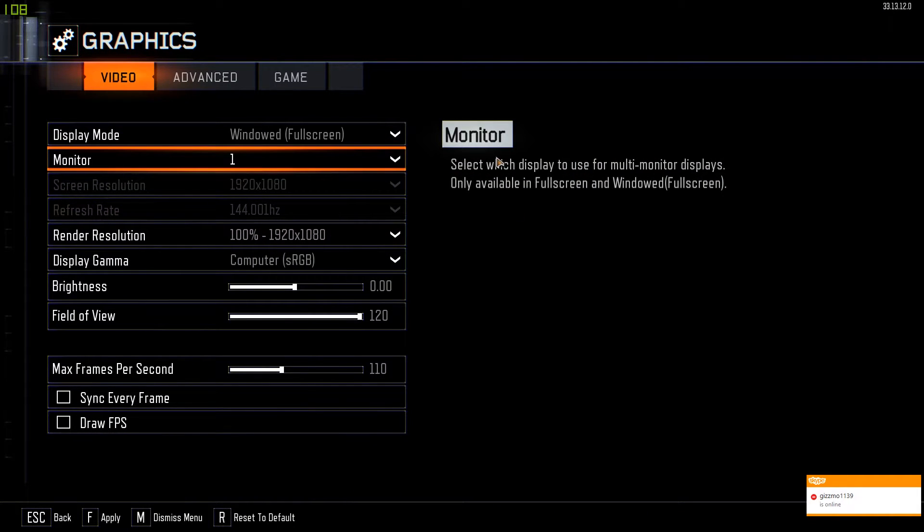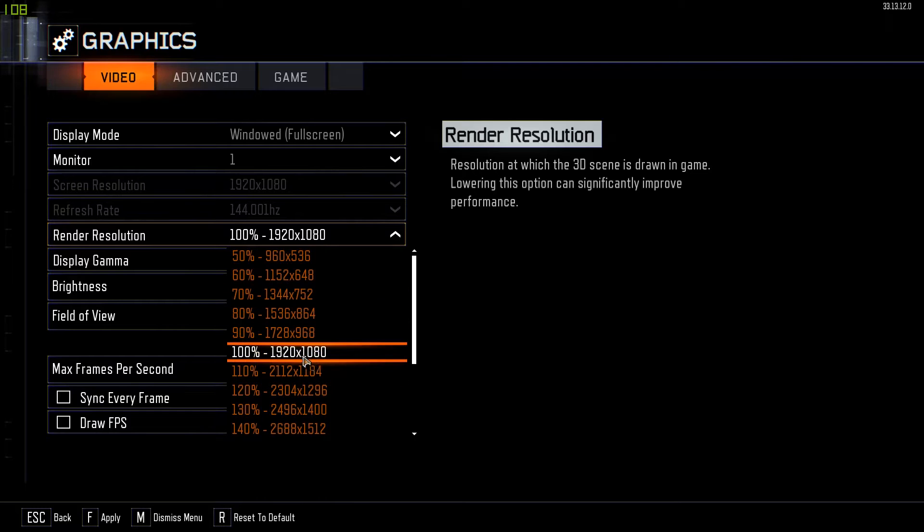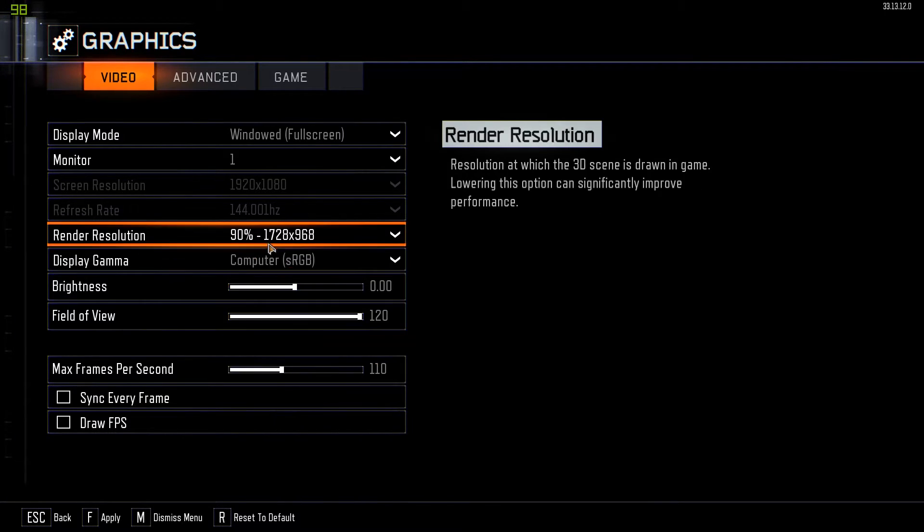This next step in your Graphics settings is very important. A guaranteed fix is the render resolution. When your computer is rendering, it's doing so at a certain resolution — typically 1920x1080 unless your monitor limits that. A guaranteed fix for input lag is lowering it by about 10%. If you really want to make sure it's gone, put it at 80%, and that reduces a huge amount of the input lag.